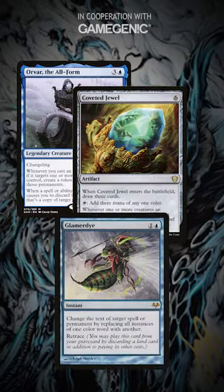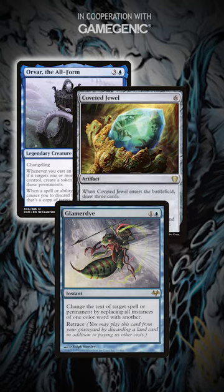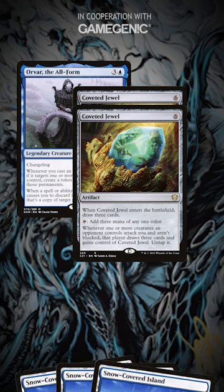With these two in play, he casts Glamour Die. The actual card text doesn't matter, but it can target Coveted Jewel, triggering Orvar to make a copy of the jewel. When Glamour Die resolves, it goes to Elliot's graveyard, and he draws three cards off the copy entering.